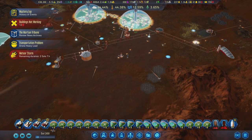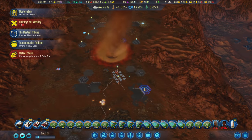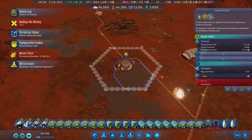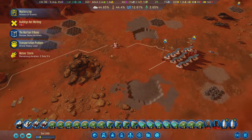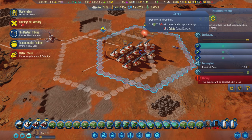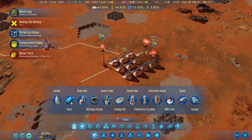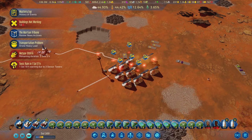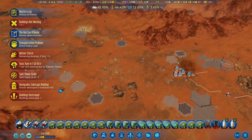Meteor Storm is here. I wish I could click this and zoom in on where it is. Okay, it's over here. Could be worse - it's probably going to hit our stuff, but this is idle anyway, so who cares. We could actually take this drone hub down and bring the electronics over. I like that idea - we don't need any of this stuff. Let's break this stuff down before the meteors can destroy it. This is a tactical retreat. We break it all down ourselves and then the meteors can't do it for us. We take all the supplies.